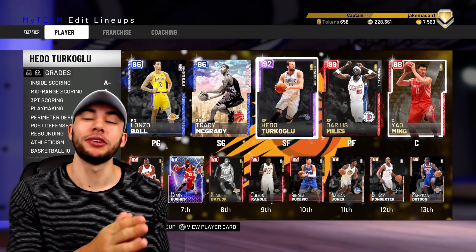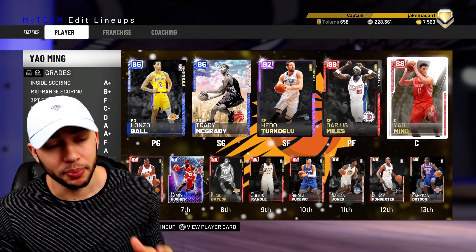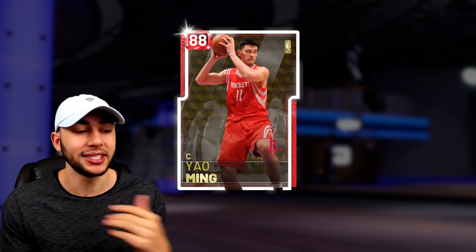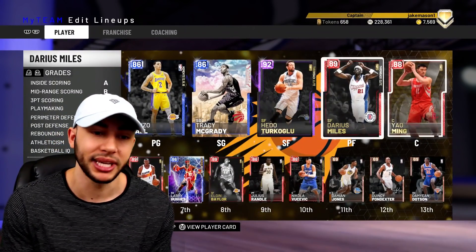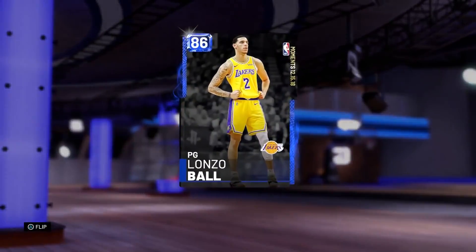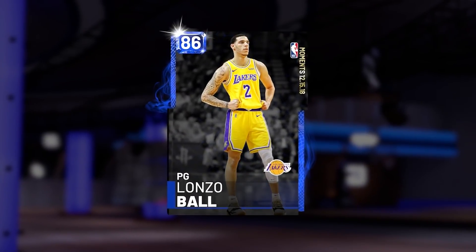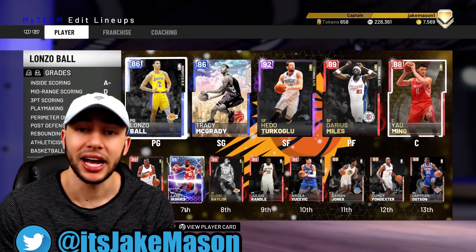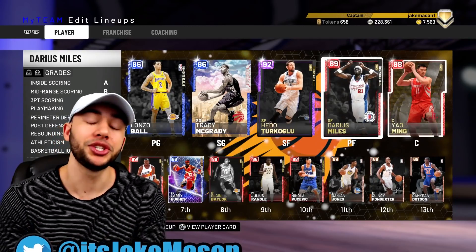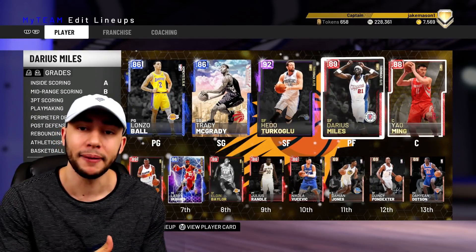What's up you guys, we are back here with another video. Today, as you guys can see, is episode 10 of the budget squad, checking out our lineup. We do have a couple new additions: at center we got this new Ruby Yao Ming, seven-six, gonna be perfect for the budget squad. And then at point guard we got this new Sapphire Lonzo Ball — this card just released today. We're gonna be checking out Lonzo's stats, highlighting the gameplay today. The grind continues to 20,000 subs — we just hit 11,000, so thank you guys for all the support.